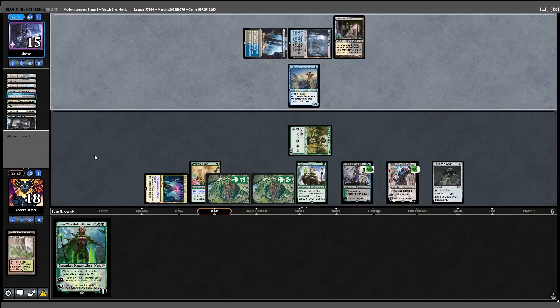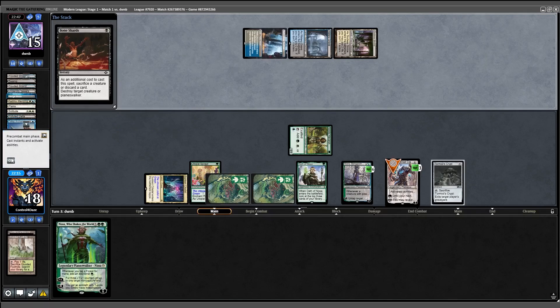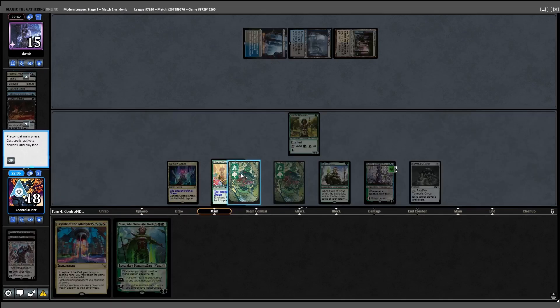They play Gala Shrine — I think this is going to be a Prismatic Ending, but it's actually Bone Shards. We'll let that happen. Back our way — I drone to a Leyline which doesn't do much. Fetch, cast Nissa for 5 mana, uptick Nissa, go to combat, attack for 3 triggering Exalted. Opponent's down to 11. I float 2 mana, untap for 4, play Leyline, and pass turn.